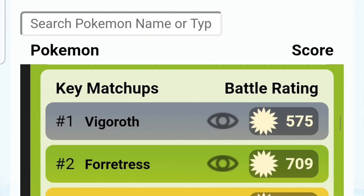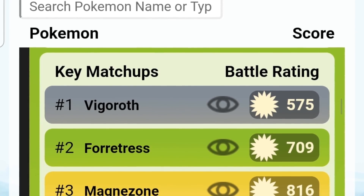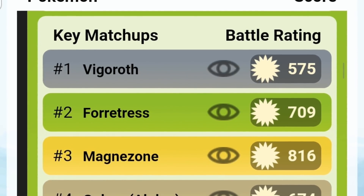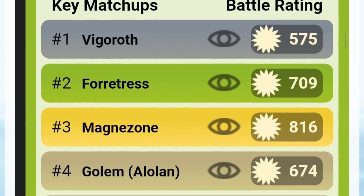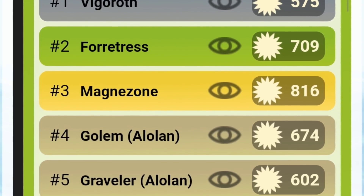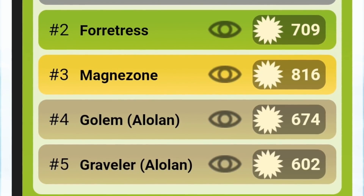Let's look at the key matchups. It does well against Vigoroth — battle rating is only 575, and above 500 is a win. The higher above 500, the better it is at winning. It does best against Magnezone, and right below it is Forretress. That's what's so amazing about Heracross — it's a counter to the two main big dogs. It does really well against Wigglytuff and Forretress, and that's why it's really hard for me right now not to pack Heracross on a team.